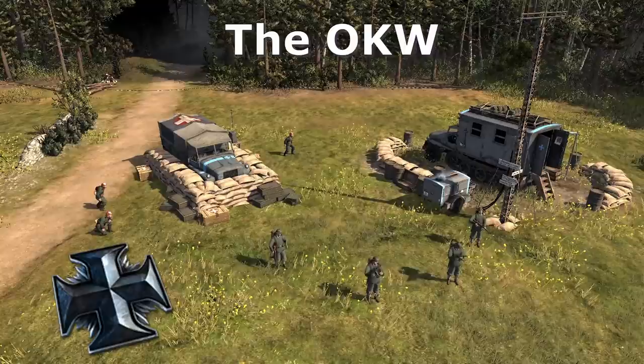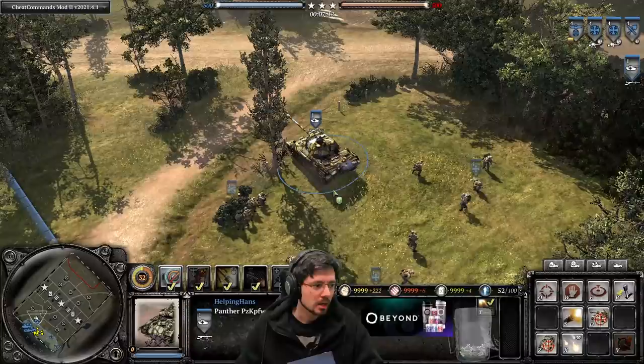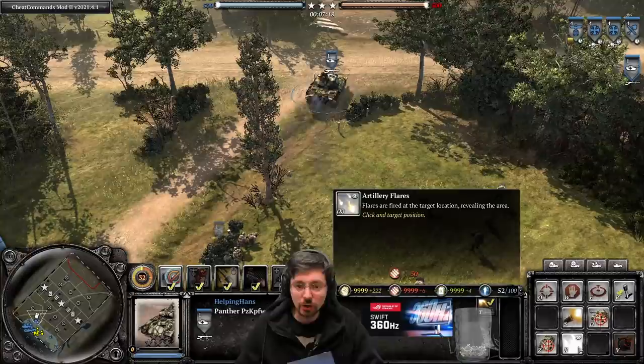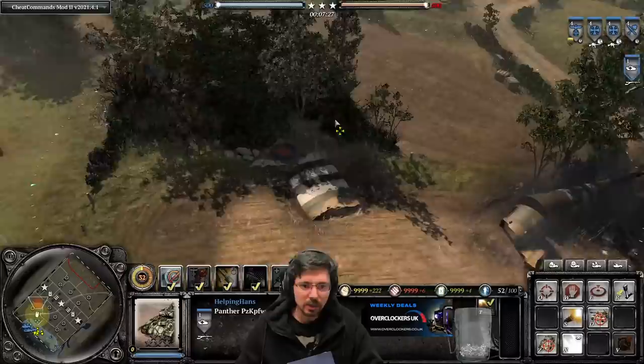Now let's talk about the OKW special operations commander, which has had some changes. It's been given the stern officer, replacing the flare ability. However, the flare has now been moved to the command Panther. So with the command Panther you can see we now have artillery flares for 50 munitions on the Panther itself. You press the ability and you'll see a dotted ring indicating its minimum range. The Panther has to drive to within range, drop the flare, then reverse back — and a few seconds later the flare will appear in the sky, giving you a lot of vision of that area.